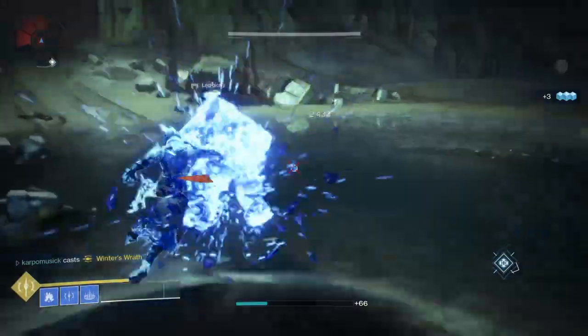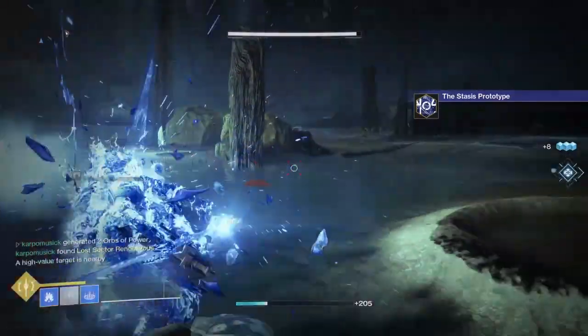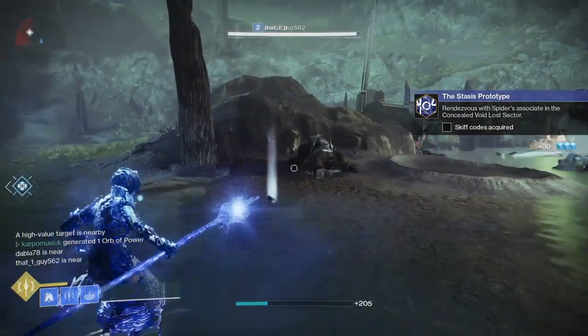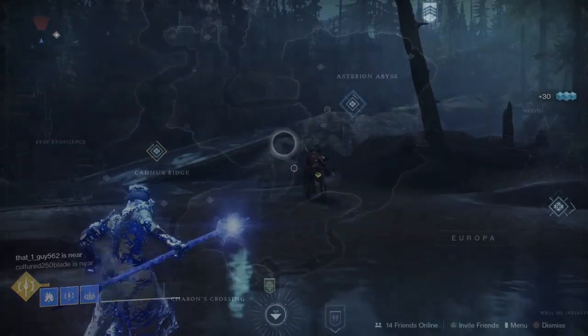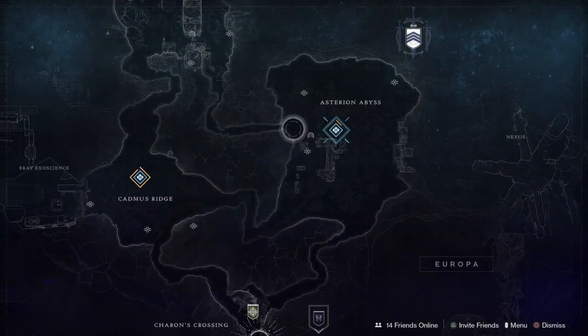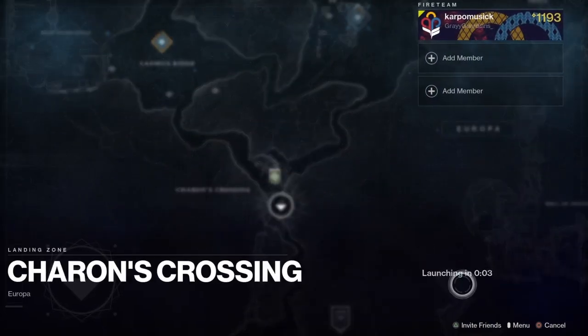Once you're done and reach 100% with stasis ability kills, grenades, and all that, the quest will update. The Stasis Prototype step is done, and now you need some skiff codes. These will be acquired in a lost sector located on Europa.